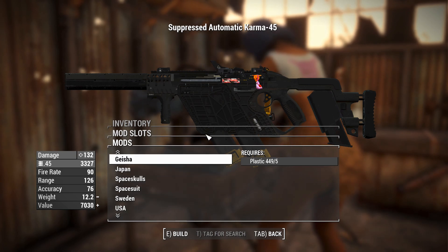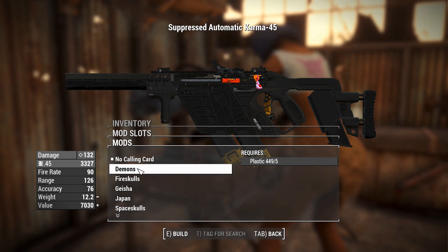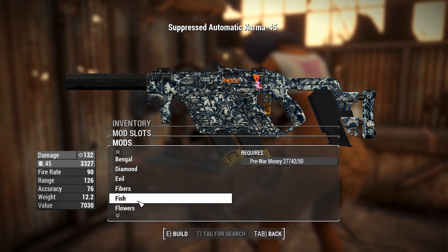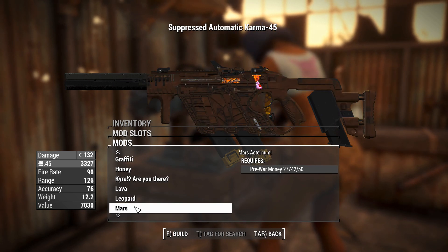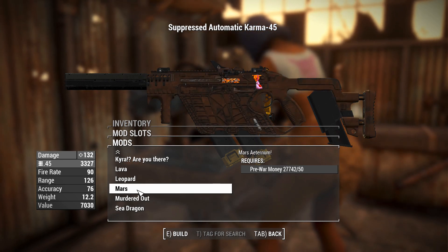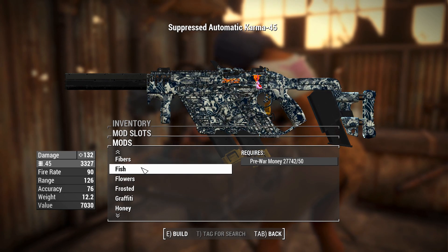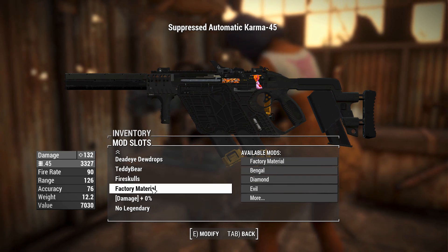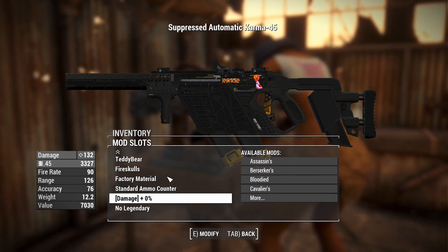And you can have a calling card on the side, which puts a little decal there like you would in a Call of Duty thing. Let's go with Fire Skulls — that's edgy. You can have factory material, but no, not those. These aren't particularly great, to be honest. I'm not a fan of the garish textures, so rather than assaulting your eyeballs every time I hold this weapon in first person, I'll leave it. There's a damage slider if the damage isn't quite doing it for you, and a Legendary effect slot as well.